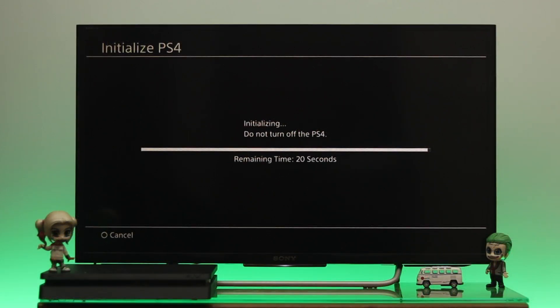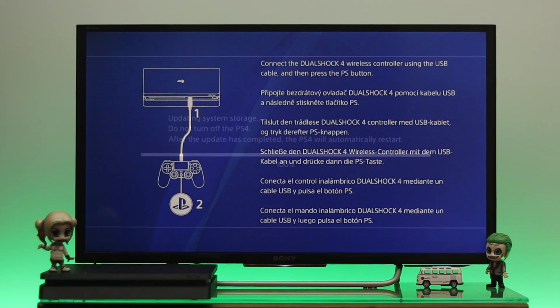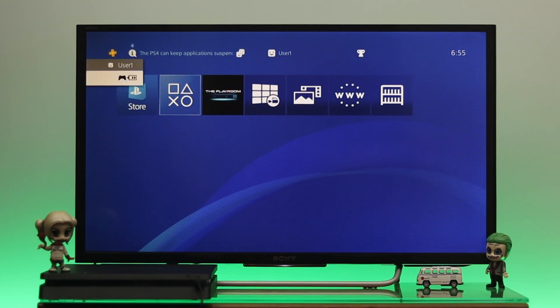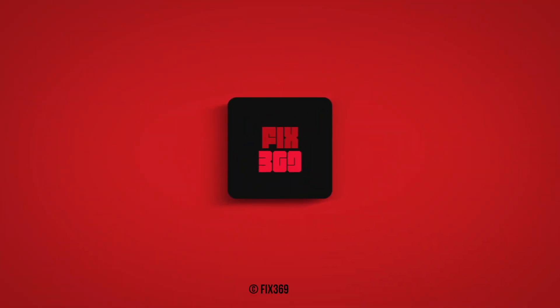Wait a few moments until the process is complete. That's how you do a hard or factory reset on your PS4. Once it's done, go ahead and set up your PS4 again. Hope you enjoyed the video — drop a like and subscribe to the channel. Thanks for watching!